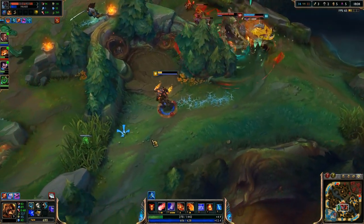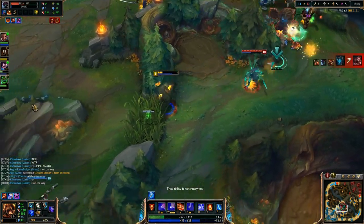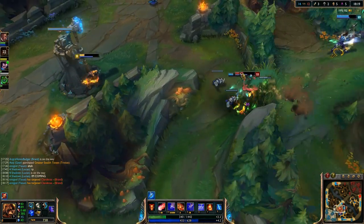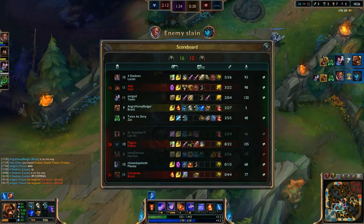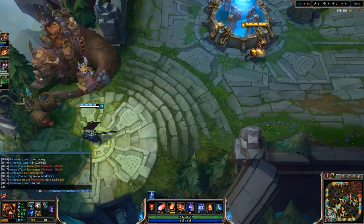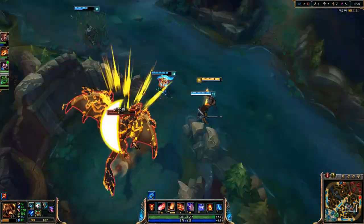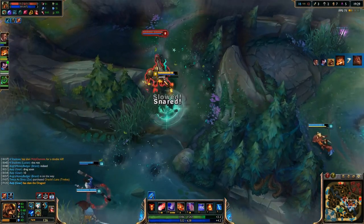We're going to transition into taking early boots and turning those into Sorcerer's Shoes for the magic penetration to help deal all that magic damage. We'll also pick up an early Haunting Guise because it synergizes fairly well on Brand and doubles up when we turn it into Liandry's Torment later. So right now we have 25 ability power, more health, and more magic penetration — a good amount of magic pen overall.